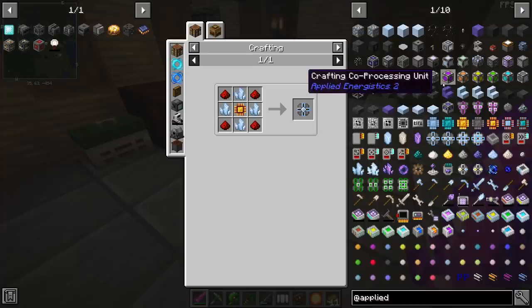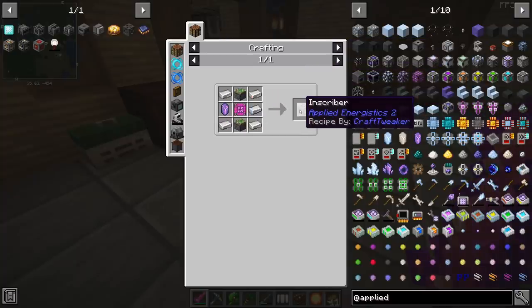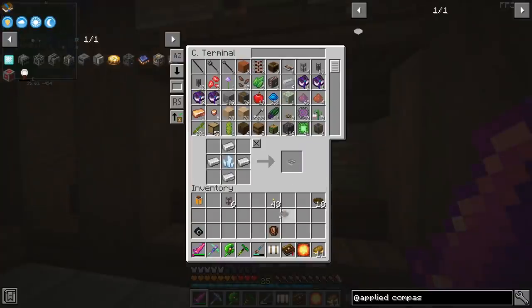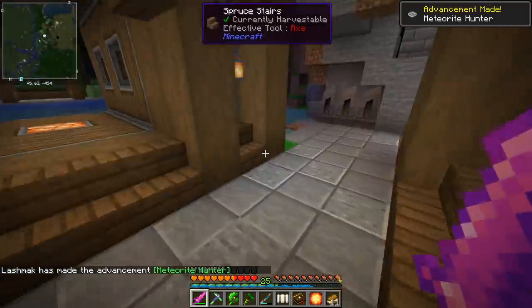We have advanced into Mekanism, and Applied Energistics is now unlocked for us. The problem was that in order to make the inscriber from Applied Energistics, we needed the ultimate control circuit from Mekanism. Of course they are incredibly expensive, but we don't need that many inscribers. Since I want to get into Applied Energistics next episode, maybe we should find some meteors - obviously in the morning. The main reason I made the compass is that I don't remember seeing that many meteors nearby.